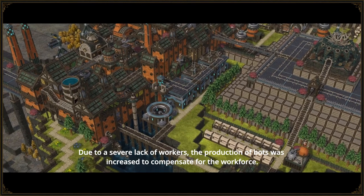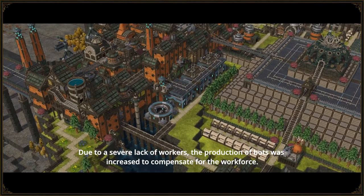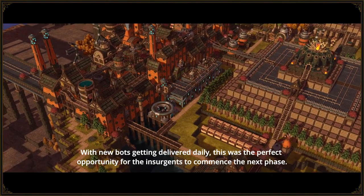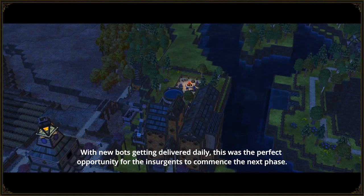Due to a severe lack of workers, the production of bots was increased to compensate for the workforce. With new bots getting delivered daily, this was the perfect opportunity for the insurgents to commence the next phase.